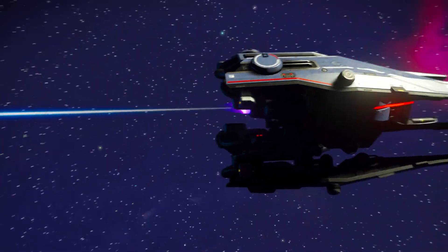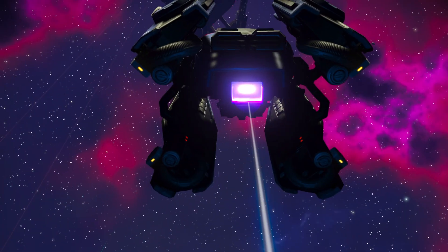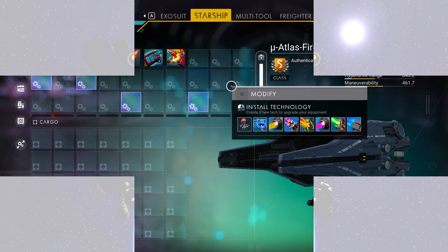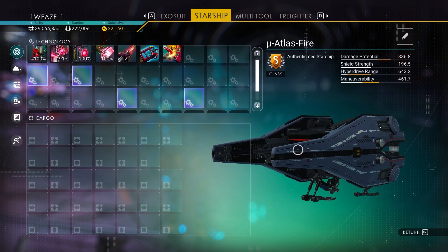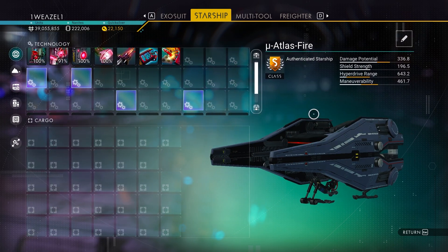Here's a quick photo preview of what the ship looks like with its single thruster at the back. And as you will see, it's upgraded to S class — here are the supercharged slots.